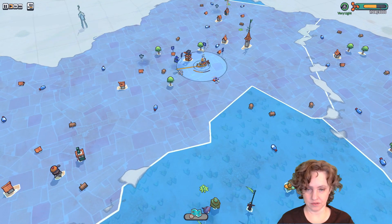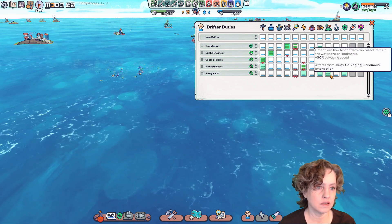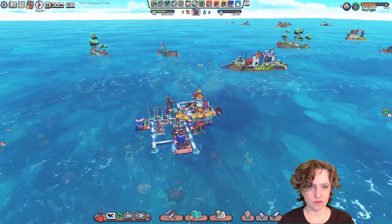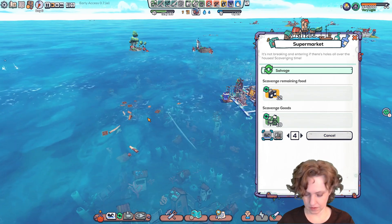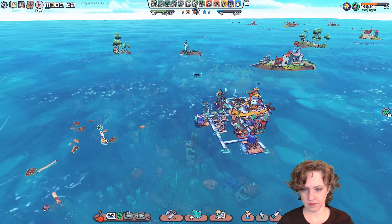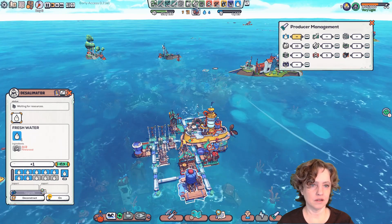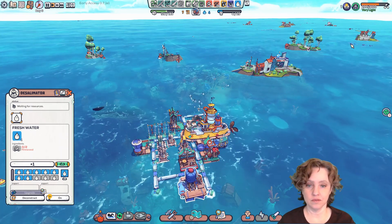I gotta queue up some water because we're low on water. Water is going to use firewood. Actually maybe I should go here so we can get wood as well. So she'll do that first and then this and this. Let's go ahead and get that. Desalinator — forever. Then we want to put a limit here — let's go with 12, which is double our population, soon to be population hopefully.